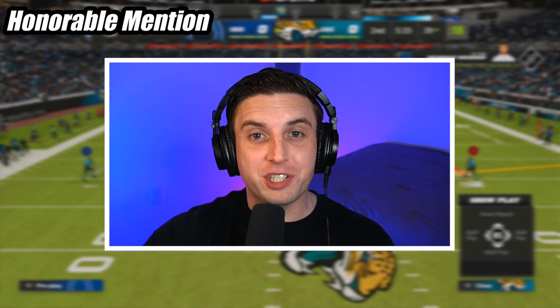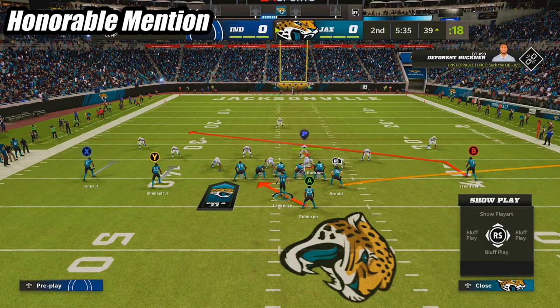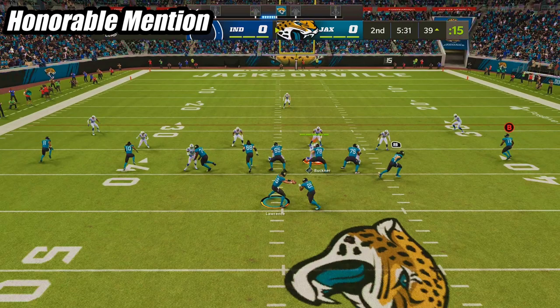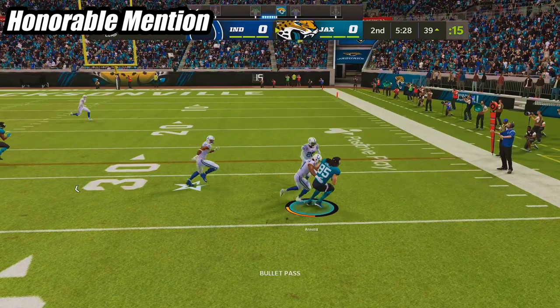At honorable mention, we're in the formation Gun Doubles Y Off, and the play is RPO Zone Peak. The route we're focusing on is the flat route from the tight end, and at the snap we want to read both the linebacker and the cornerback on the right side. As long as they don't commit to guarding the hard flat, you can consistently throw the flat route for reliable yards.